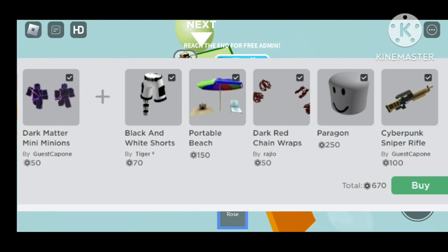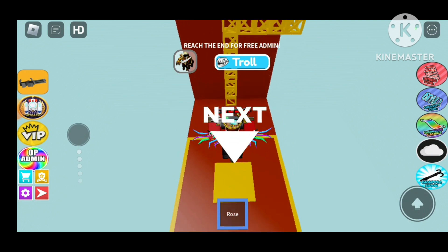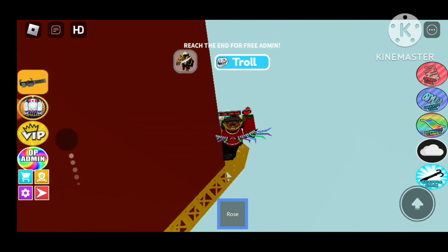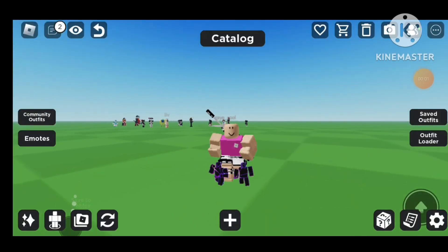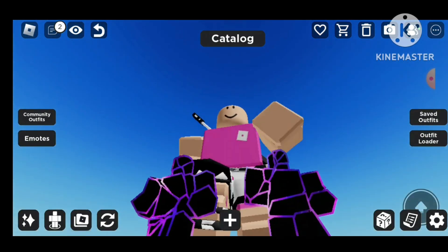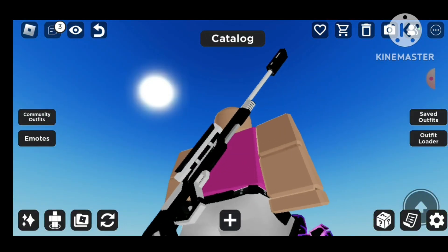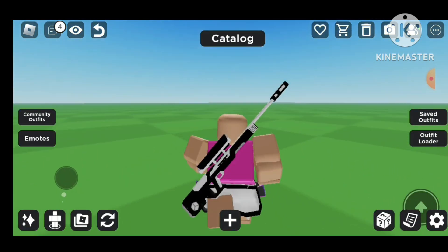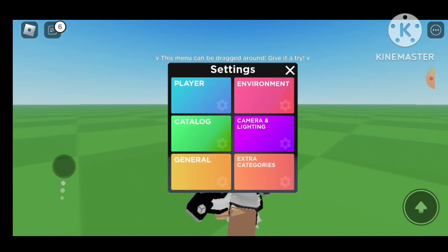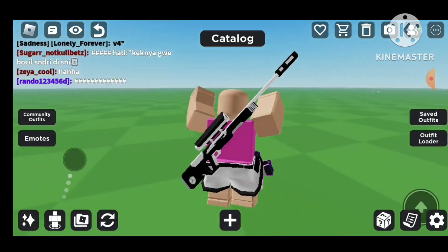Let's try the very first combination. It is a Dark Matter Mini Minions, which is sort of like an anime thing. I'm gonna actually wear the other items that Roblox recommends and let's see if the function is actually good. This is what they recommended — I think it looks quite okay. It does kind of mix together. The pants look a bit glitched, I don't know why it looks so weird. But the sniper in the back looks really cool — it looks sick, man.